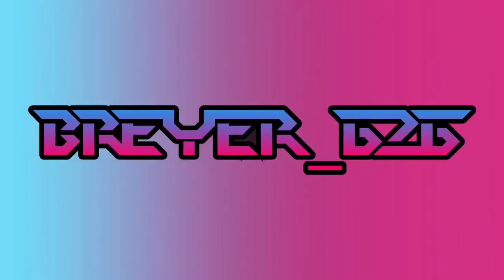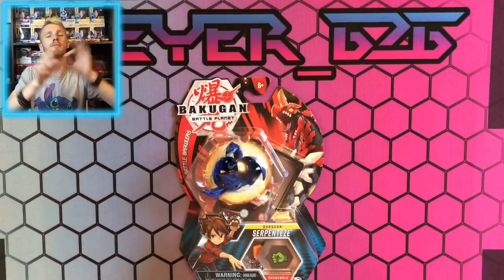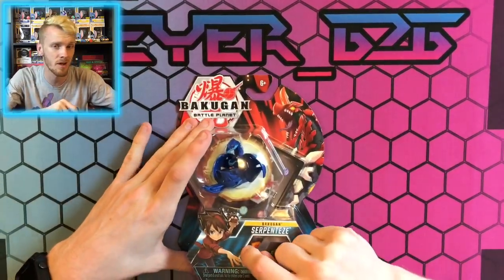Aloha Cousins, Briar626 here, and today we have another Wave 3 Bakugan — this is the Serpentise Aquas Core version. So this is the Aquas Serpentise, or just Serpentise, because he is mainly an Aquas Bakugan anyway.